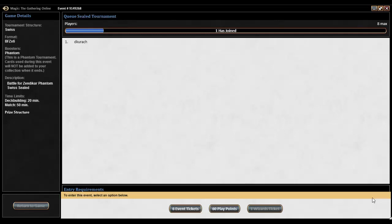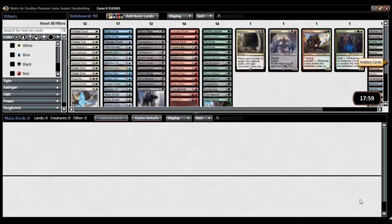We're going to do Phantom Battle for Zendikar Sealed because we've been doing a whole lot of draft and I have had miserable luck. I mean, I've been two-and-one-ing — that's better than one-and-two-ing or oh-and-three-ing — but I can't break three-and-oh, and I don't know why. So rather than try again this week, I'm just going to do some Sealed and see how I do. We'll go back to Draft for sure. We still have about a month left of Battle for Zendikar.